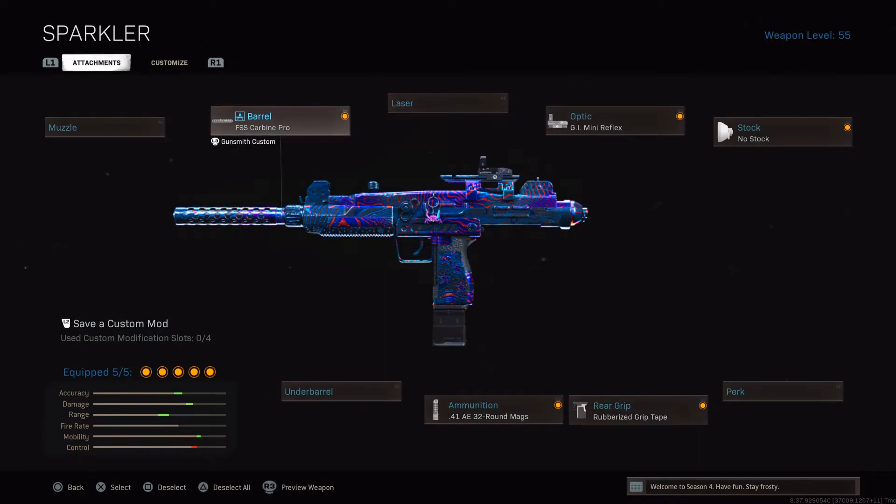Alright boys, the second class setup for the Uzi is going to be: the FSS Carbine Pro barrel, the G.I. Mini Reflex optic, no stock, Rubberized Grip Tape, and the .41 AE 32-round mag. That's it — without further ado, let's give this class a try in the game.